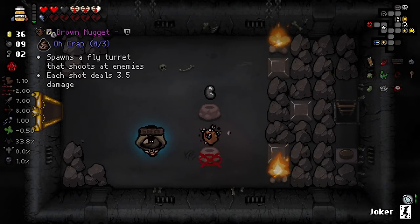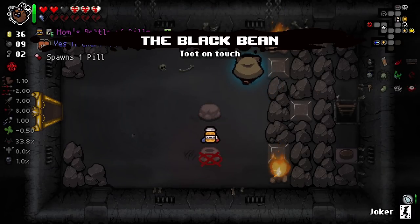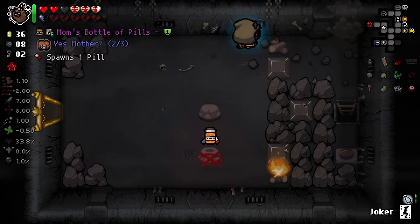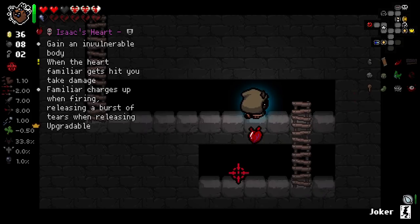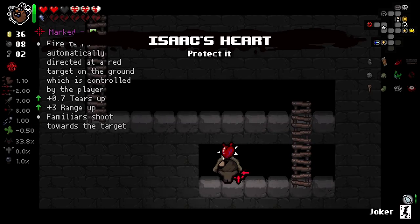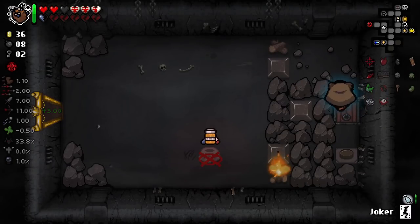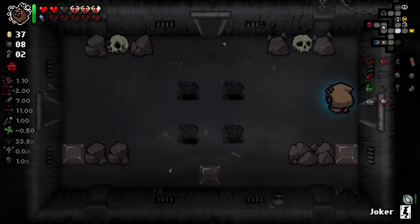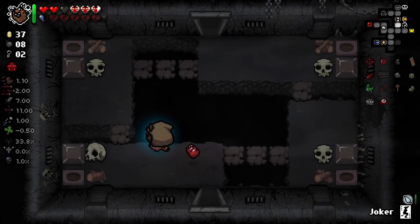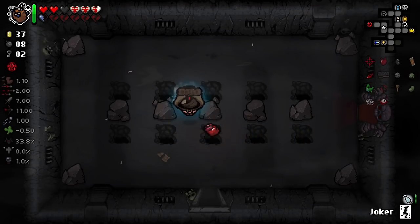Brown Nugget — both of these aren't great but I'm going to take Brown Nugget over that. Crawl space — wow, what a selection. Isaac's Heart and Marked. You know me — I will take both. I'm not going to Deus Custodia either of them but I'm taking both. That didn't increase my fire rate at all, which I'm very upset about. I really thought it would, but it did increase my range a good amount. Shot speed is really the main stat you want with Proptosis to make it pop.